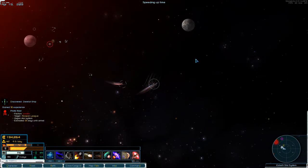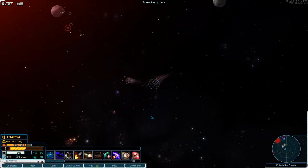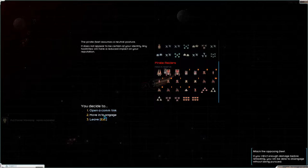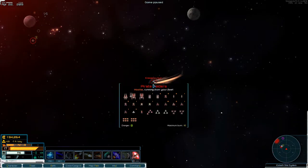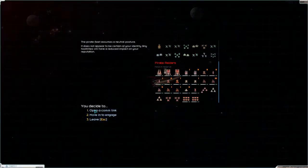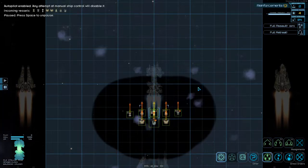Holy shit, that's a lot of fleets. Let's leave for now, let's save. All right, so let's take that guy out. Continue, buy everything, and just full assault — full assault, search and destroy. All right, let's do this.